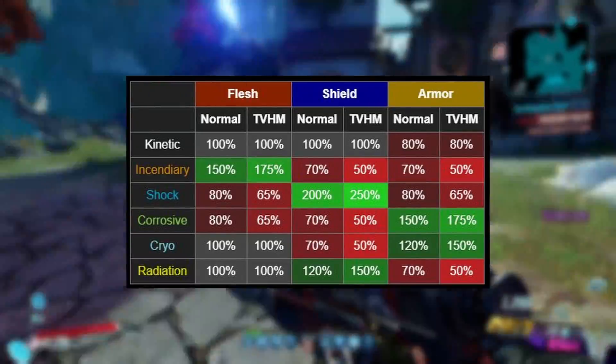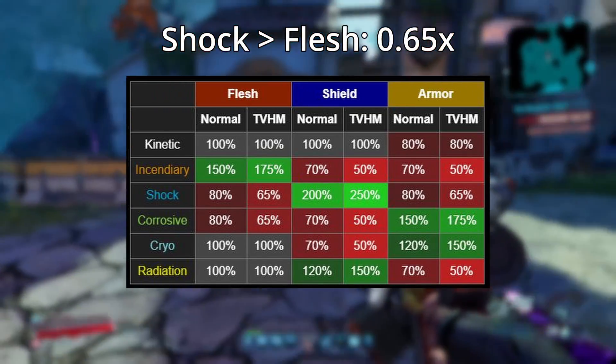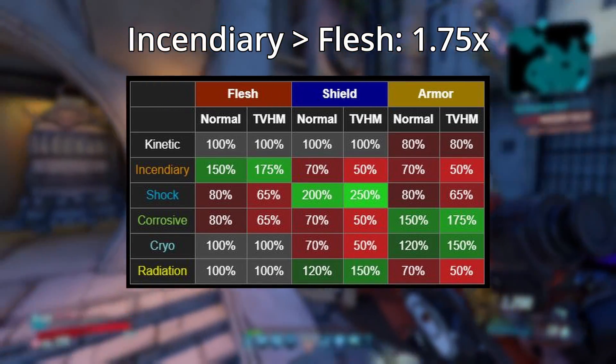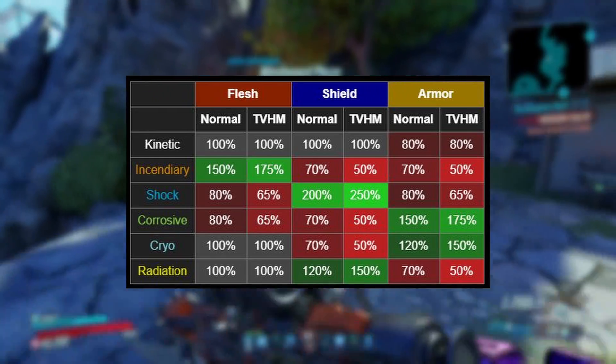Here's an infographic showing all of them. For example, if we were calculating shock damage on flesh, the multiplier would be 0.65 times. If it was incendiary on flesh, the multiplier would be 1.75 times. It is also worth keeping in mind that even if you are on normal mode, once you enable Mayhem, the True Vault Hunter mode numbers will be what applies.